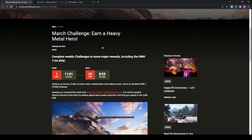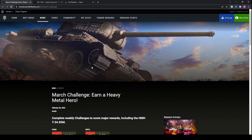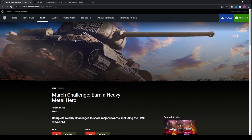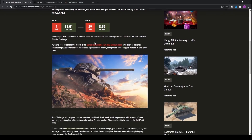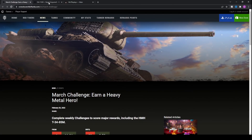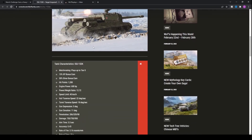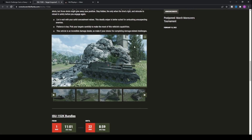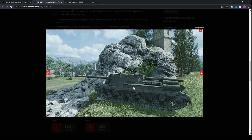Don't forget to check out the March challenge, where we'll be earning the Thunderbolt. There should also be an Object 279e earn operation coming out at some point in the next few months or in the later half of March — Wargaming mentioned it in a recent news article. Let me know your thoughts on the pricing of the ISU-152K on console. Thank you for watching, and I hope you enjoyed that replay!